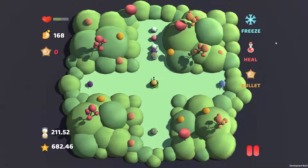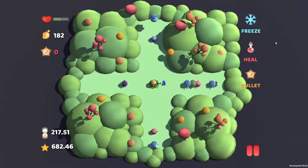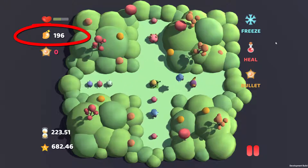We had in mind a frantic, reflex, mind-twisting game and we more or less achieved that with Color Shooter, but not completely. We added a squishy gold jelly resource, acquired whenever an enemy is destroyed.